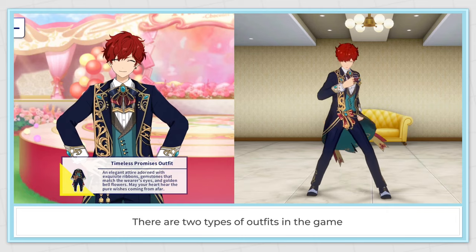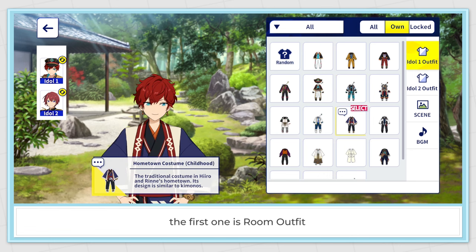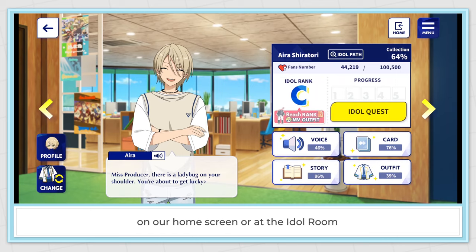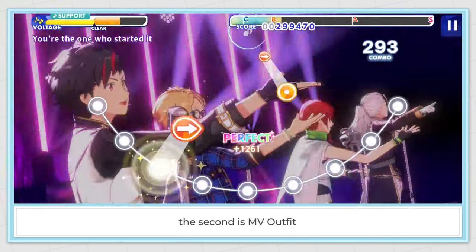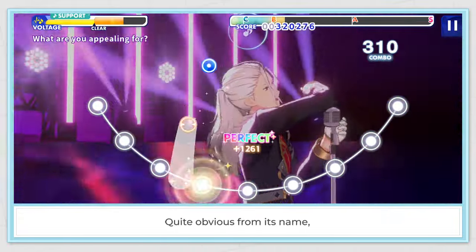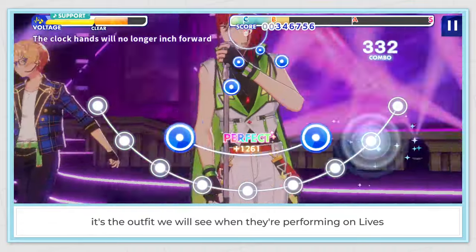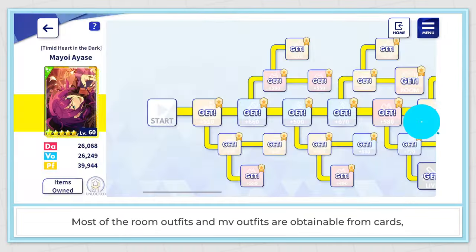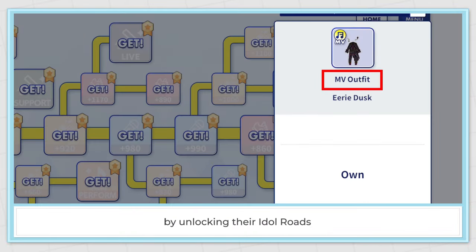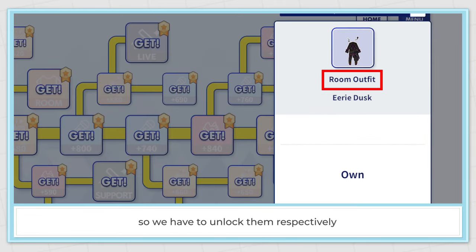There are two types of outfits in the game. The first one is room outfit — we can see the idols wearing them on our home screen or at the idol room. The second is MV outfit. Quite obvious from its name, it's the outfit we will see when they are performing on lives. Most of the room outfits and MV outfits are obtainable from cards by unlocking their idol roads, and they have their own nodes so we have to unlock them respectively.